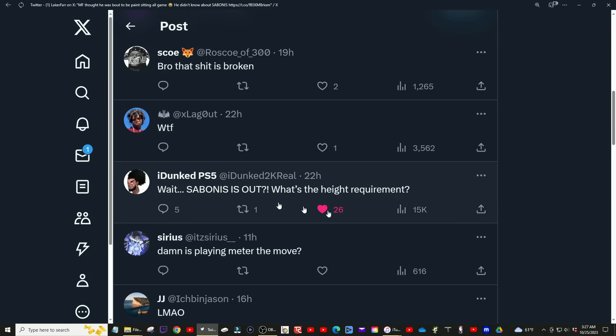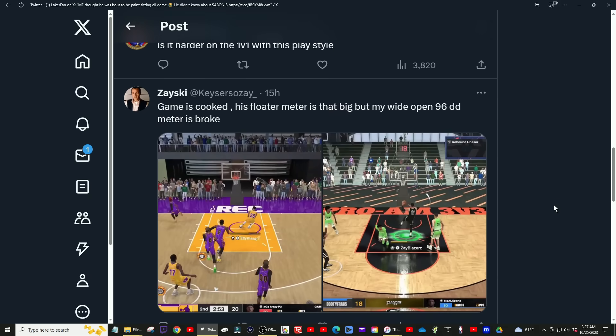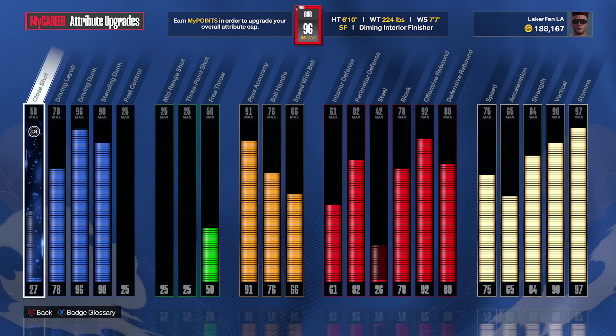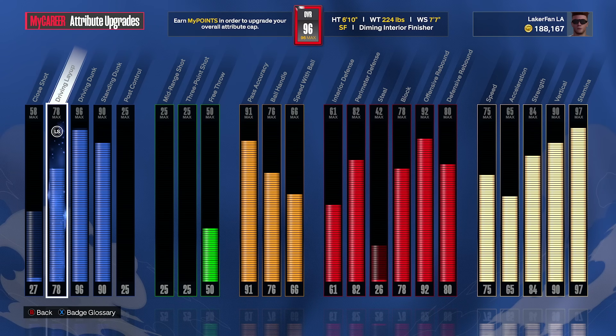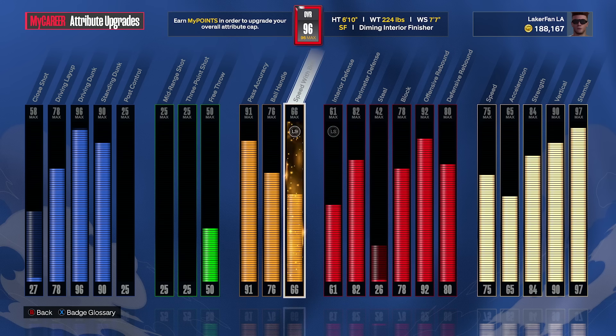Just so everybody knows, this is Starter 3 required — you have to hit Starter 3 to get this animation. Anyway, we are going to get into a couple of gameplays. I'm going to let you guys see some 1v1 gameplay of me using these in full game and how it's going to apply to being able to actually use it in my arsenal. Again, this is 78 driving layup. You could go 80 — that's what I had on my original build. I just had to cut down a little bit on some budgeting to get the rebounding where I wanted it for competitive purposes, which is more so five-on-fives.